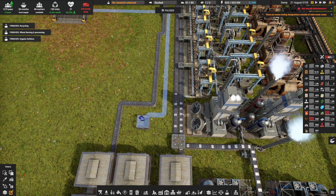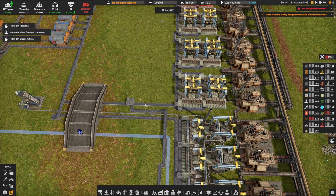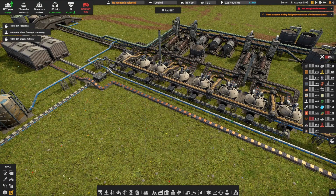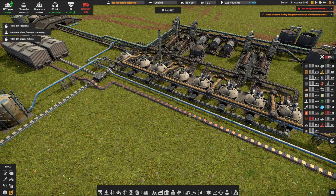Similarly to what I did with the steel production and the balancer, I started to optimize all of my conveyors using conveyor belts level 2. In particular, when necessary, you're able to simplify a lot of your chains. For example, this is my concrete production — before we had several belts that was a bit of a mess, now we have just one belt going all the way into that balancer.